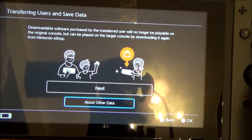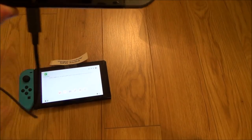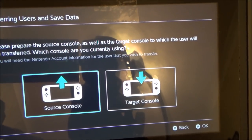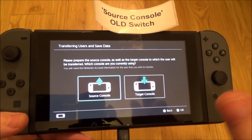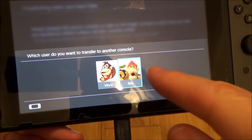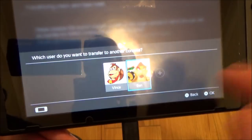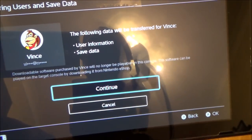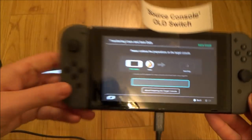I'll go to close, then next. It says please connect the AC adapter, so I'll do that. Now it asks which console I'm currently using — this is going to be the source console. It also says you'll need your Nintendo account information for the user you wish to transfer; you can only transfer users who have a Nintendo account. Which user do I want to transfer? If I select Ben, it says no Nintendo account is linked. So I'll go to Vince — it confirms that user information and save data for Vince will be transferred — and I'll go to continue. Now it says please continue the preparations on the target console.